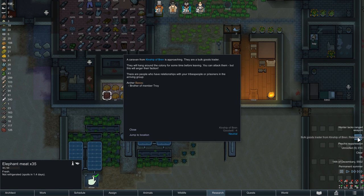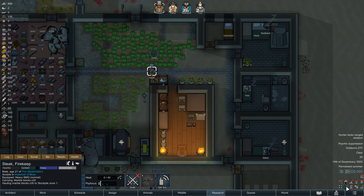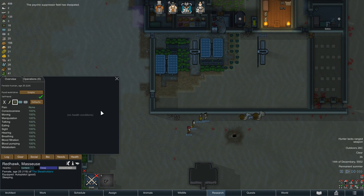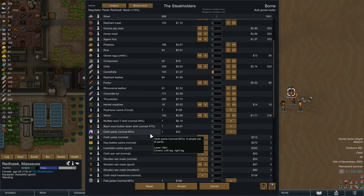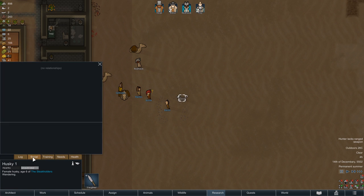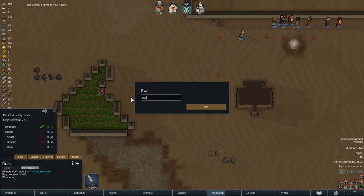Around midnight we have a trade caravan arrive, and one of the members is actually Troy's brother. Unfortunately we don't get to interact with or recruit him, but we can still do some trading. Since Redhawk's psychic suppression also wears off at that moment, she should be in great shape to execute a great deal. We purchase another female duck and also a husky — a great hauling animal, and actually very well suited for the desert with a maximum comfortable temperature of 40 degrees Celsius. Following our patron naming rights list, our husky is now Natalie and our duck is Swagabons.